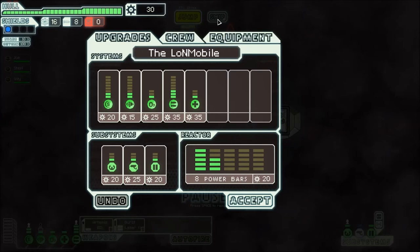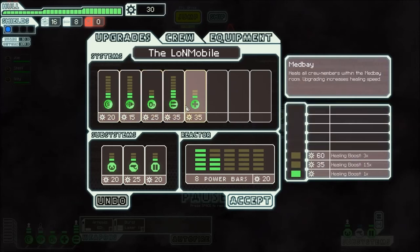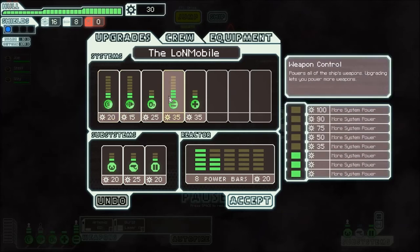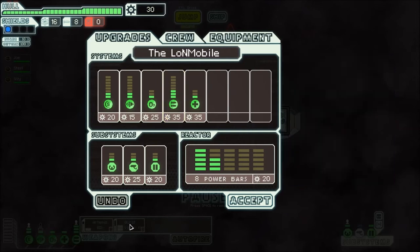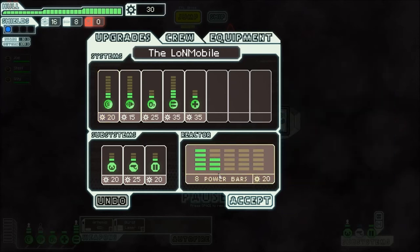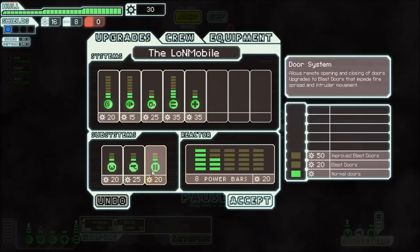This is the ship upgrades page. We have all the systems down here that need upgrades. I'm definitely going to work on the shields and the weapons, but I don't need to work on the weapons just yet because I only have those two and they're fully powered. For each power bar that I upgrade, I'm going to need power bars, which get more and more expensive as you go along. These are the subsystems — my piloting, which I'm manning at the moment, and the sensors, which if I upgrade will show the enemy ship's insides.